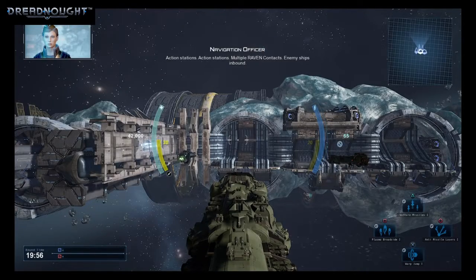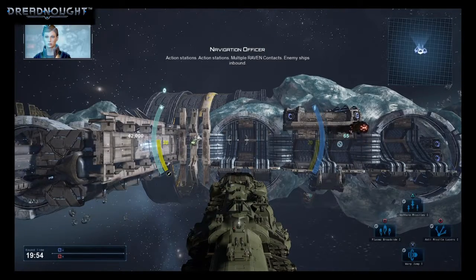Action stations, action stations — multiple Raven contacts, enemy ships inbound.